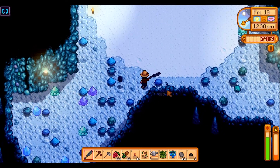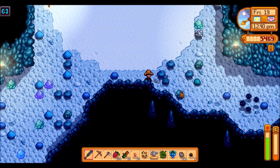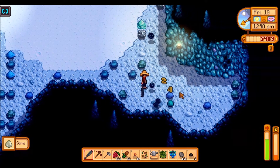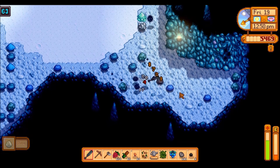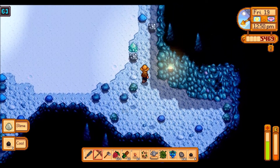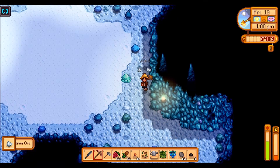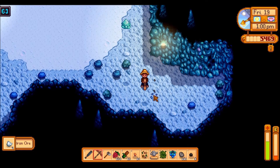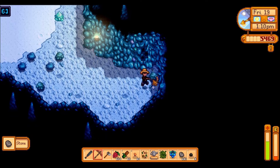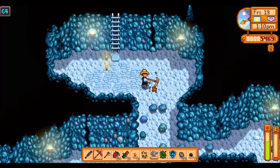We do need a ghost fish for one of the community centre bundles — they're very easy to fish up. If I get too concerned with inventory space, I might just consider throwing that away or eating it just to open up some extra inventory space. We do still need more copper, just in the event that we want to upgrade our watering can soon.